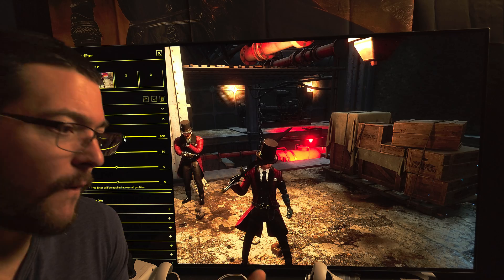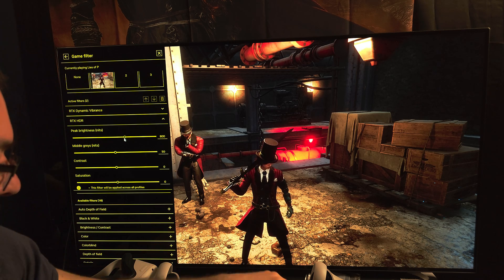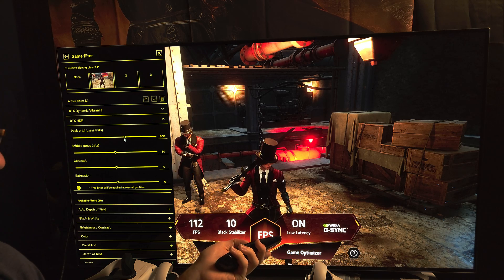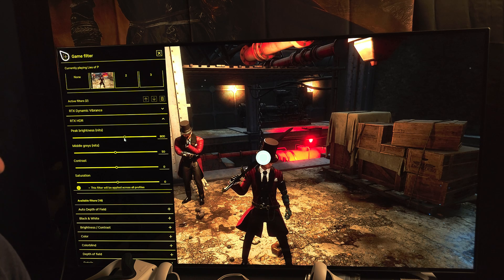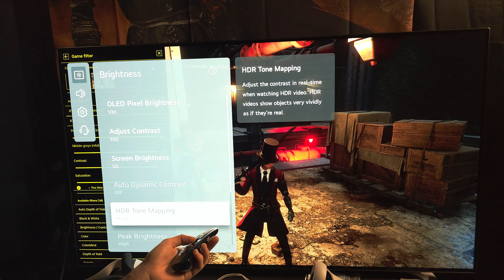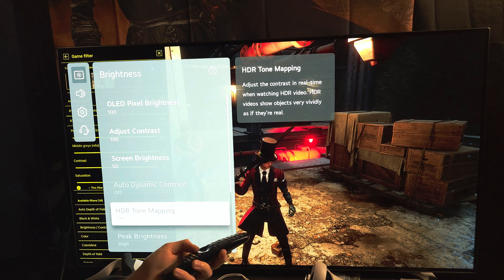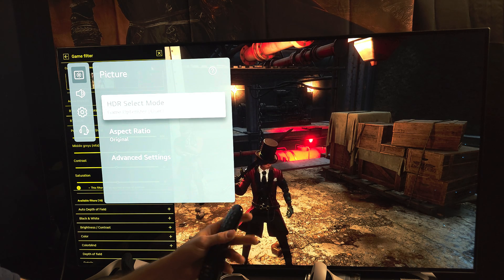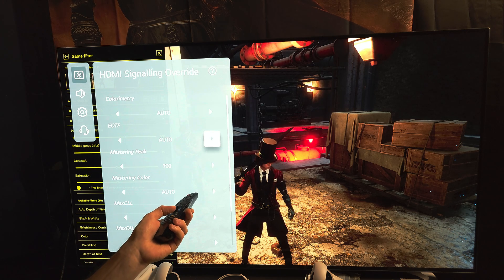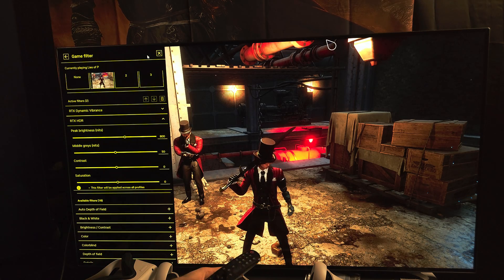I can't be 100% sure the peak brightness is working, but I believe it is. I tested with my LG C1 at 800 nits with HGiG, then switched between HGiG and tone mapping off — with tone mapping off set to a 700 nit target. When I switch to tone mapping off, I can see a slight bump in brightness, which suggests the signal is above 700 nits.